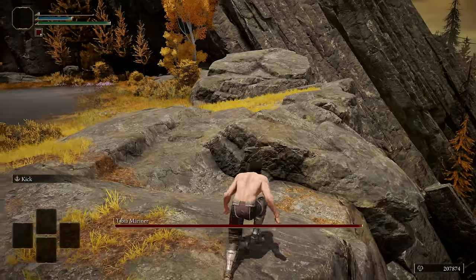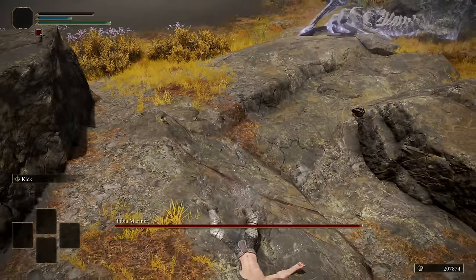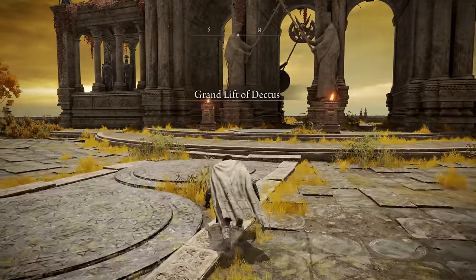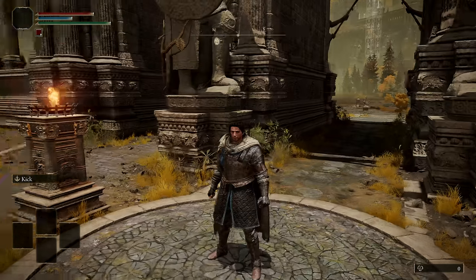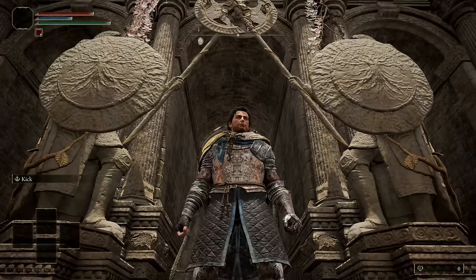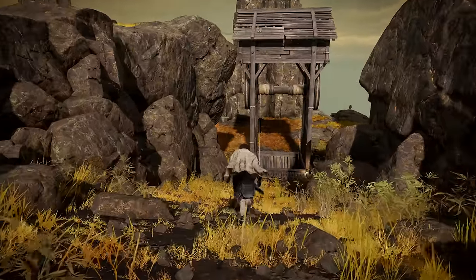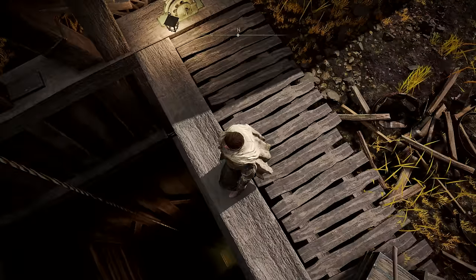There are three paths connecting Altus Plateau to Liurnia of the Lakes, and none of them are particularly helpful. The first and most obvious path is the Grand Lift of Dectus — not really helpful without the medallion pieces. The Abductor Virgin we've used is a one-way trip, which leaves us with the ruin-strewn precipice. That is a long way down — better call up the elevator. With all three paths blocked, our choice is clear: keep moving forward, which is much easier said than done.